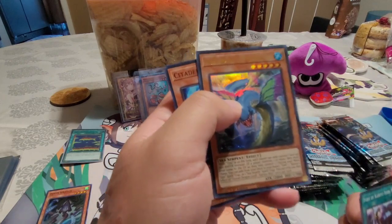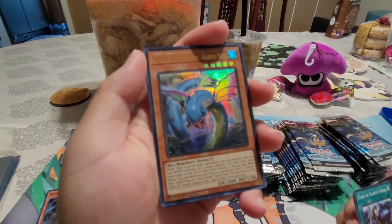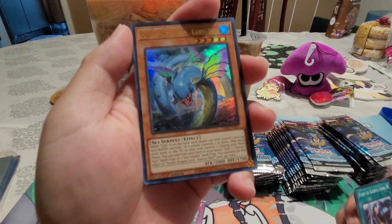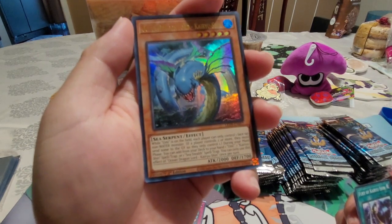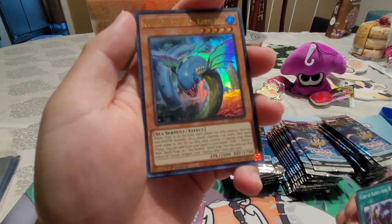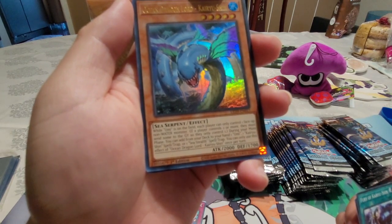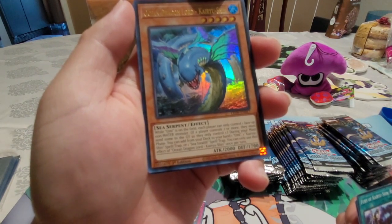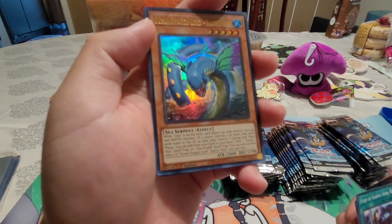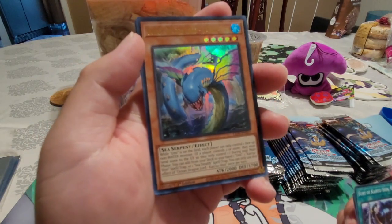This is the boy I was talking about — Ocean Dragon Lord Kirushin! While Umi's on the field, each player can only control one face-up non-water monster. If a player controls two or more, they must send some to the graveyard. During your main phase, you can add from your deck to hand one Umi, one Kyushin spell or trap, or one Sea Stealth Mission spell or trap. This was the boy I was talking about, boys, girls, gamers.